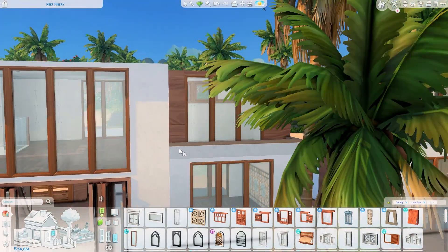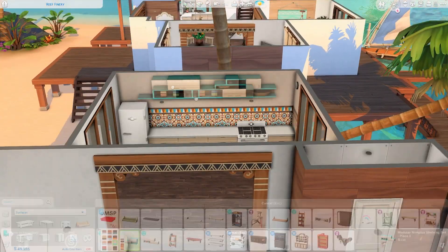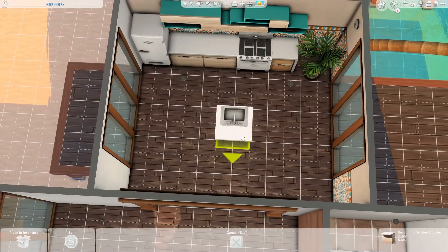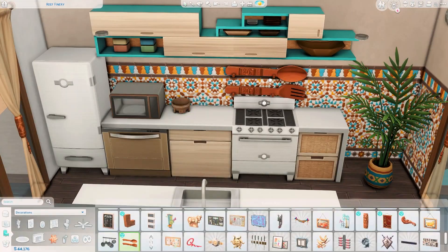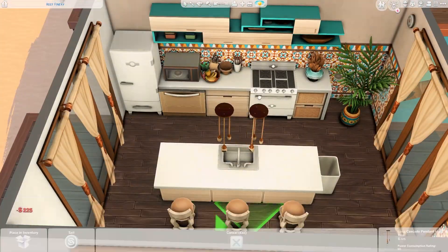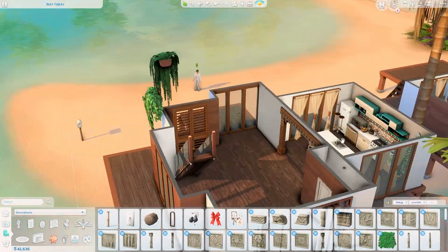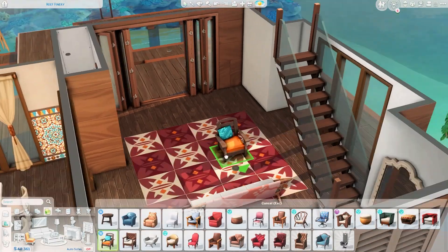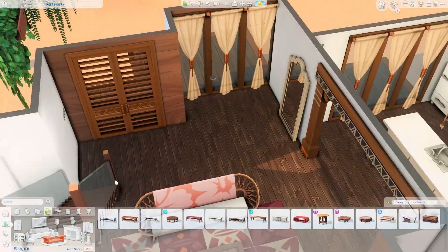This is the second house — the honeymoon suite. It has a living space, a half bathroom downstairs with just a toilet and sink, and a kitchen plus a bar and dining area. The bedroom is upstairs and is more like a loft area, even though it's not technically a loft. That's basically the layout of the second house.